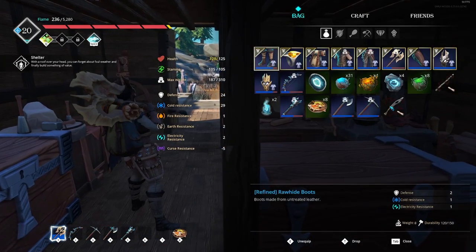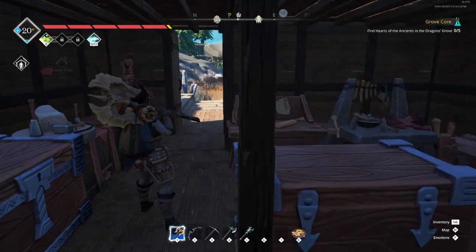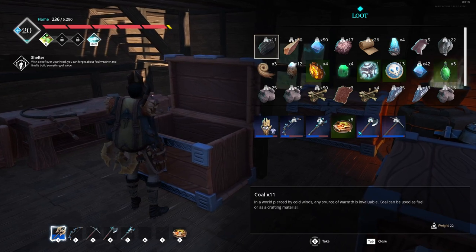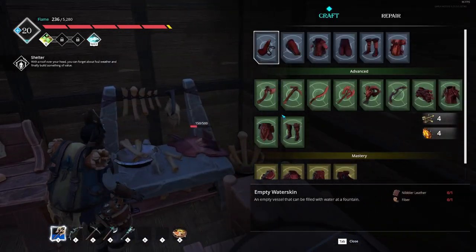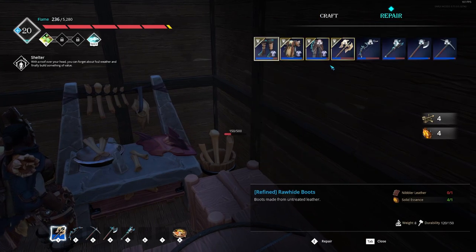Is my inventory all good? I think it pretty much is. I've just got my tools. I might need to repair that bow and I might need to repair my axe as well. Actually, let me take these out and give them a repair. I don't know if I want to repair the axe - I'll definitely do the bow.